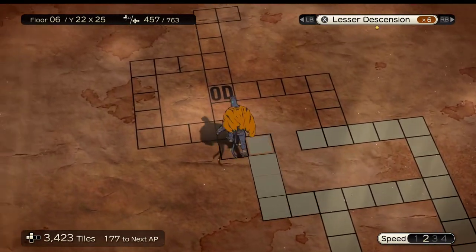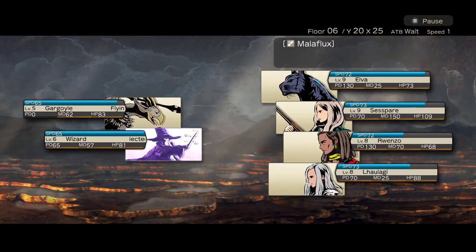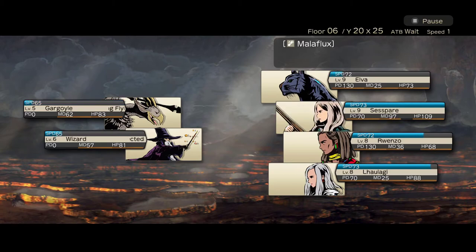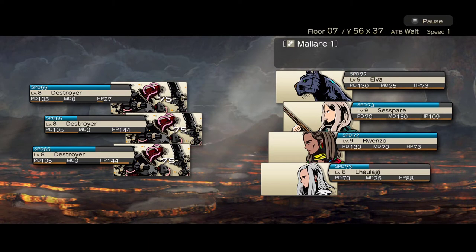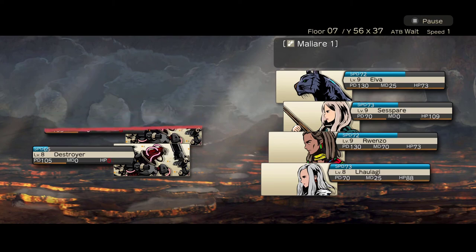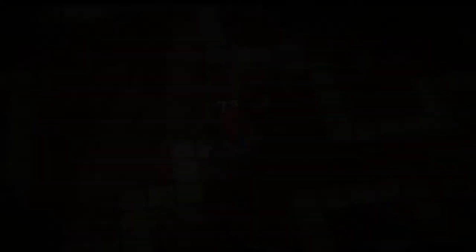Some enemies have special properties. Griffins have the Flying trait and can only be hit by ranged attacks such as magic, bows, and guns. Wizards have the Reflect ability — hitting them with magic reflects that damage back onto you, so use physical attacks on them. Additionally, some enemies like Destroyers have an attack called Ravage that can destroy one of your equipped items. If you notice a character is suddenly missing an item, a monster probably destroyed it. It's worth keeping extra pieces of equipment on hand just in case, and many enemies drop equipment as loot.